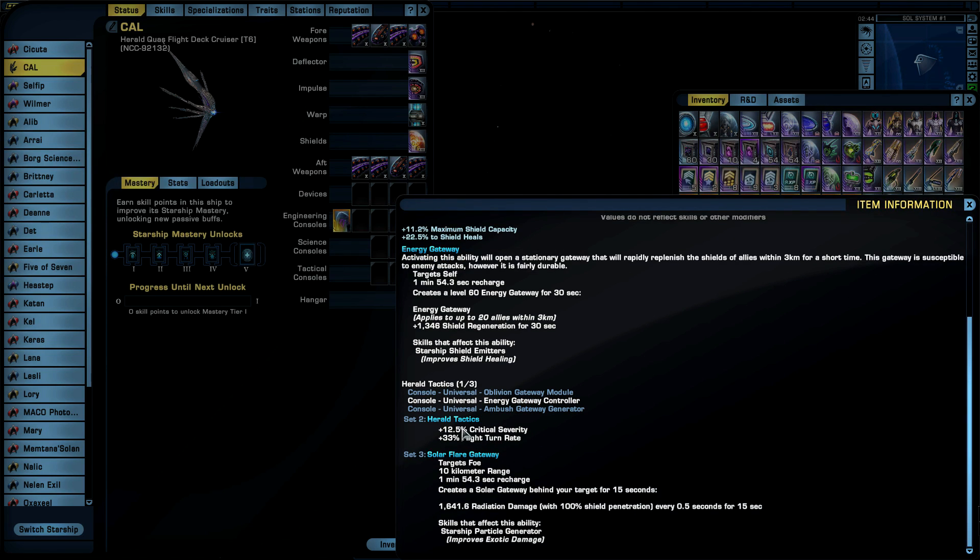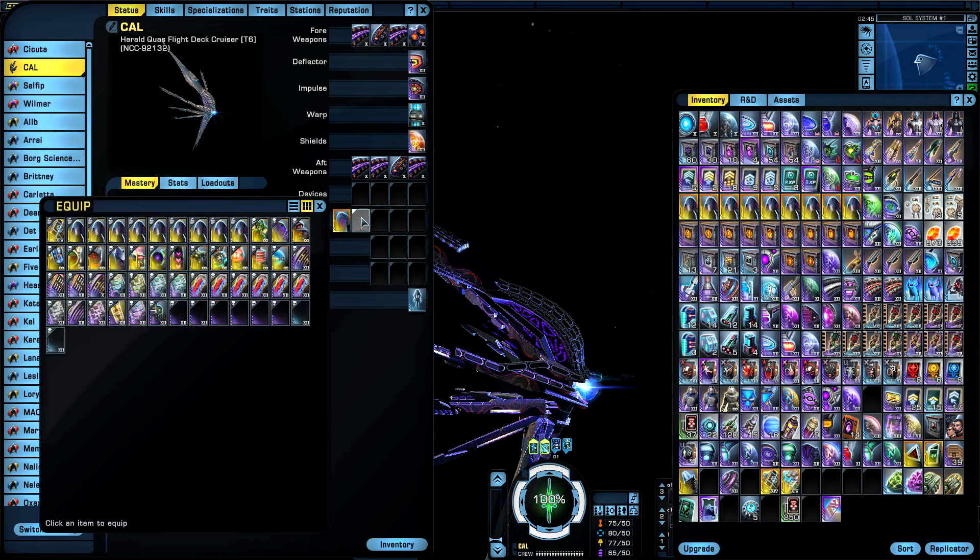If you have all the ships from the Herald lockboxes: the two-set piece bonus gives 12.5% critical severity and 33% flight turn rate with two consoles equipped. With three consoles equipped you get the Solar Flare Gateway — creates a solar gateway behind your target for 15 seconds dealing plus 1,641.6 radiation damage with 100% shield penetration every 5 seconds for 15 seconds. The skill that affects this ability is starship particle generators, which improves exotic damage.